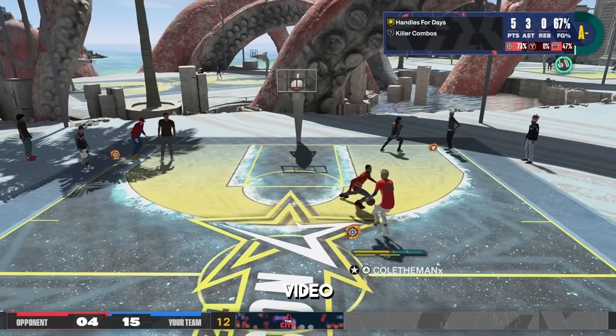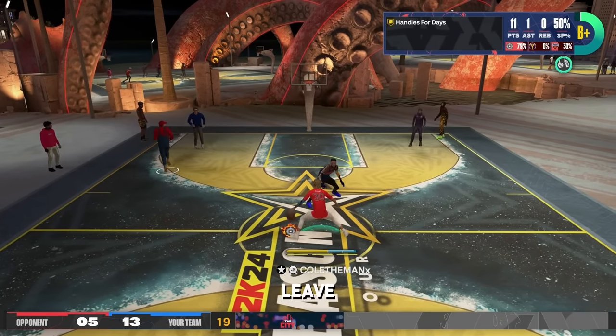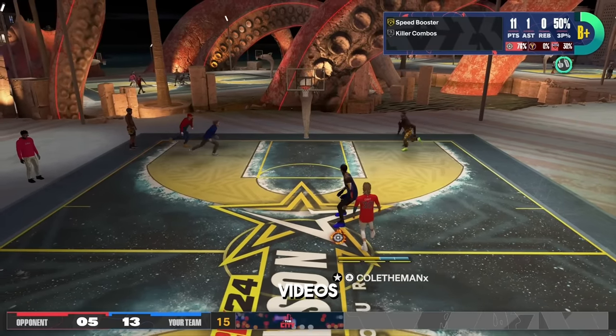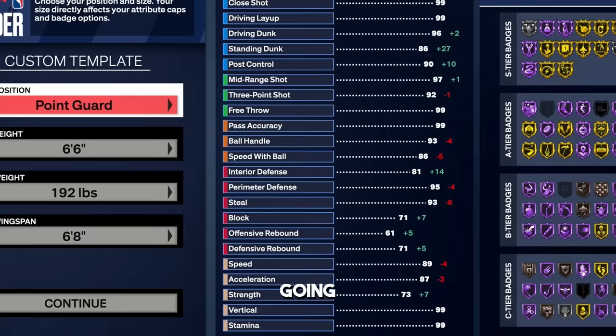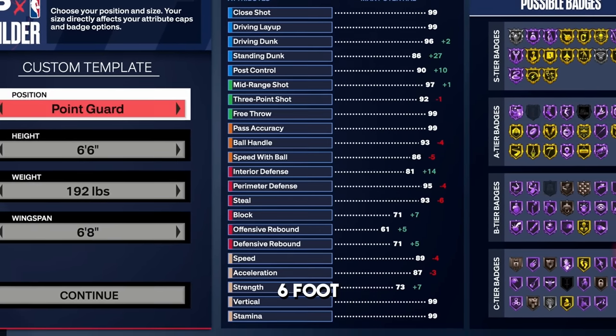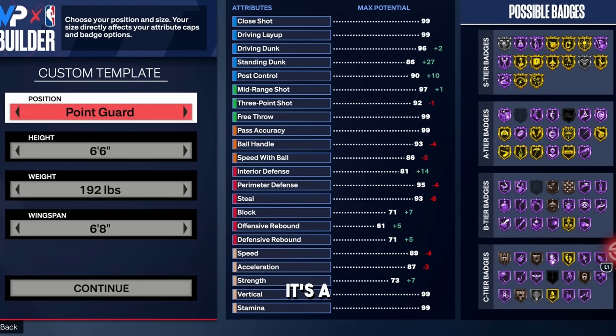If we hit 1000 likes on this video I'll drop my new updated jump shot and signature style. Make sure you guys leave a like and subscribe because 78% of you who watch the videos aren't even subbed. Welcome back to a brand new video — today I'm going to show you guys the new overpowered 6'6 demigod build that I've been using in the rec and park.